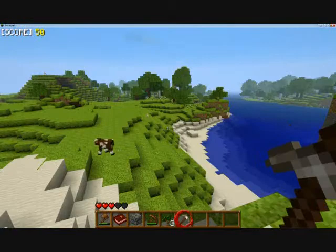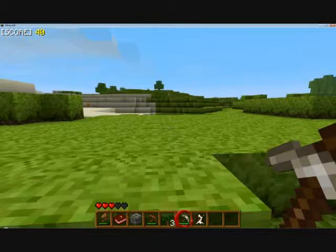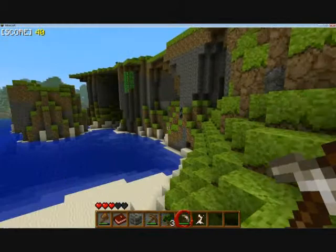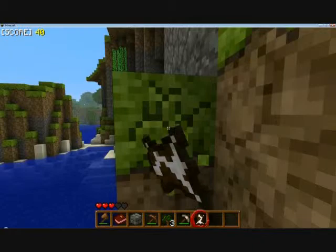This cow is slated for death. Apparently somehow I'm keeping score — I'm confused. Oh, I see a horse. I have no wheat. That'll be part of our plan — getting wheat so we can get a horse, because once you have a horse you can start breeding horses and get a rare mythical pegasus, or a pack horse, which is just as useful in my opinion.